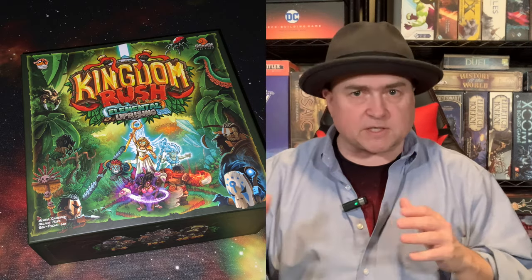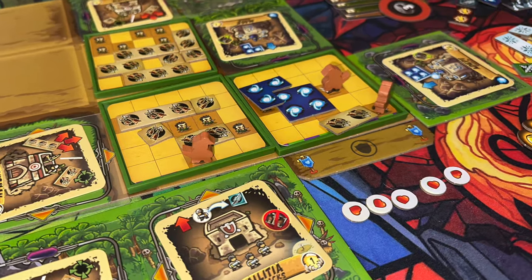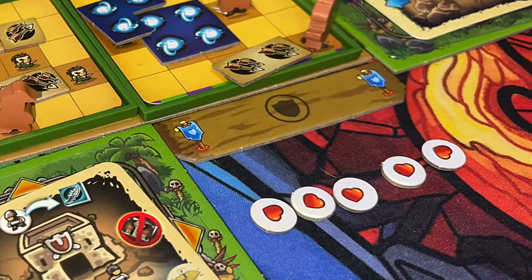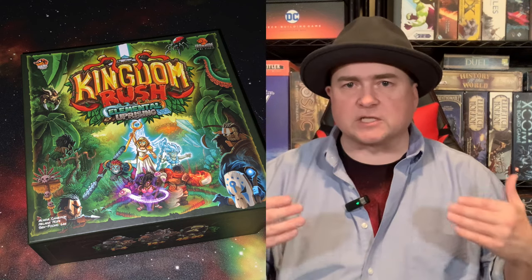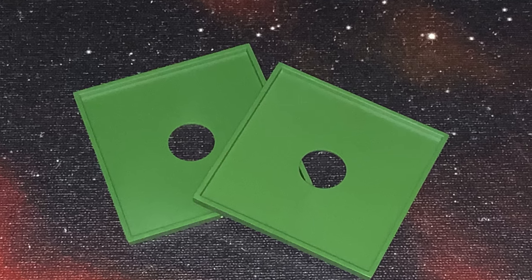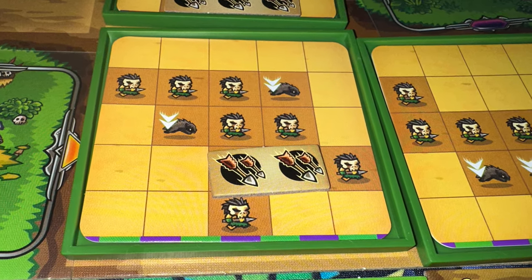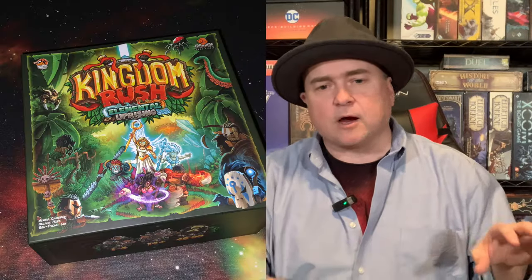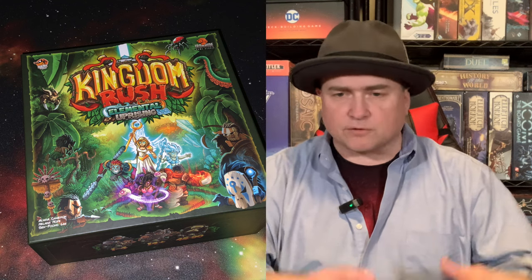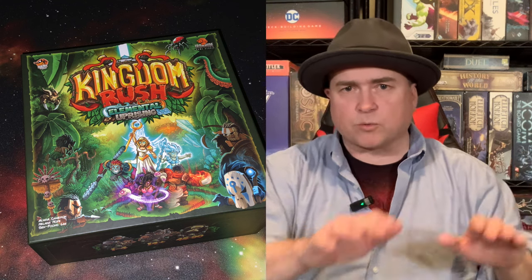Depending on the scenario, you're going to place a number of health tokens off to the side — for every bad guy that gets through, you lose some of that health. The first thing you do every turn is spawn new hordes. You have these little trays; you place cards in them, and that shows where all the various evil critters are going to spawn and move through the kingdom. You put those on the board next to where they spawn from.